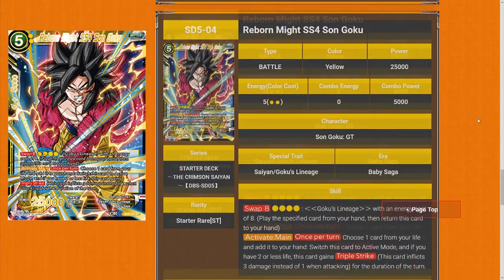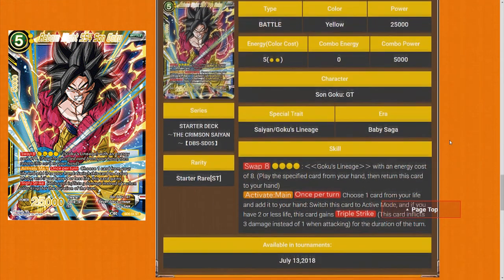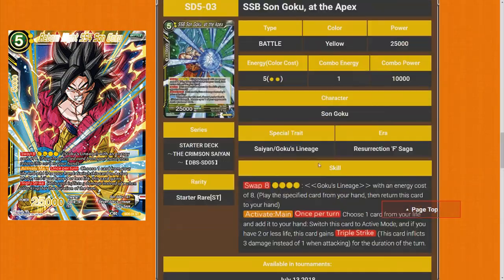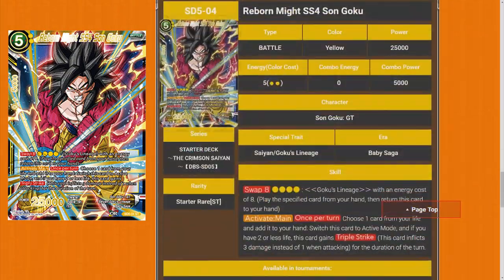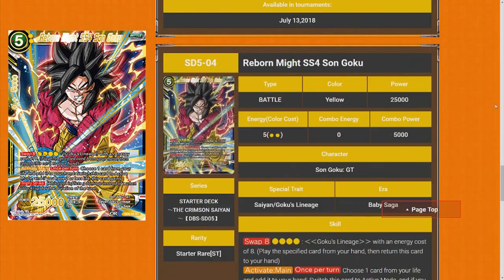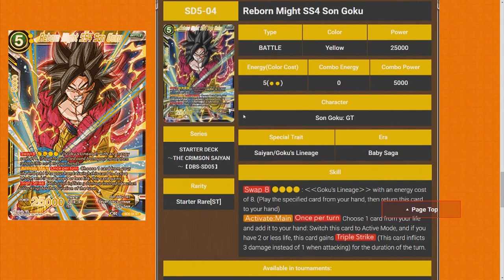Reborn Might Super Saiyan Sun Goku — swap for eight, five cost. Activate Main: choose up to one card of your life and add it to your hand, switch this card to active mode. And if you have two or less life, this card gains Triple Strike. It's the same thing as the other one, but you can combo them out and then go into each other. It's pretty strong. I'll have to give this card a four star, just like I gave the other one.